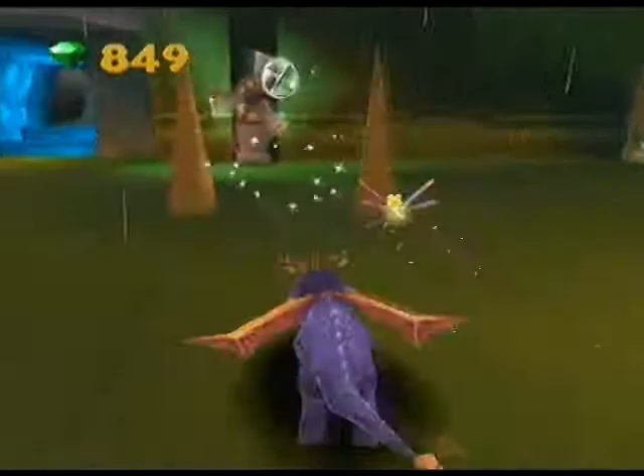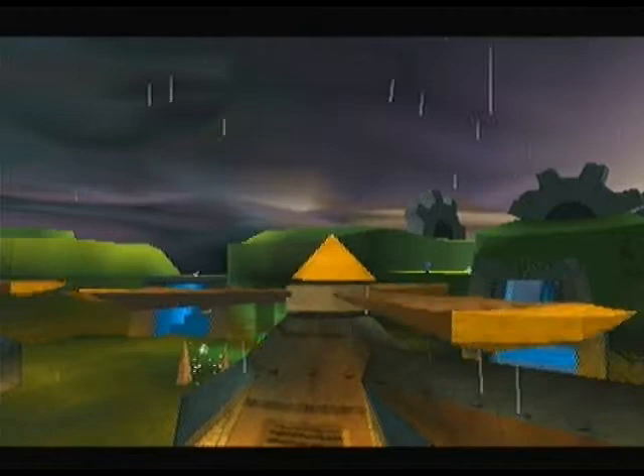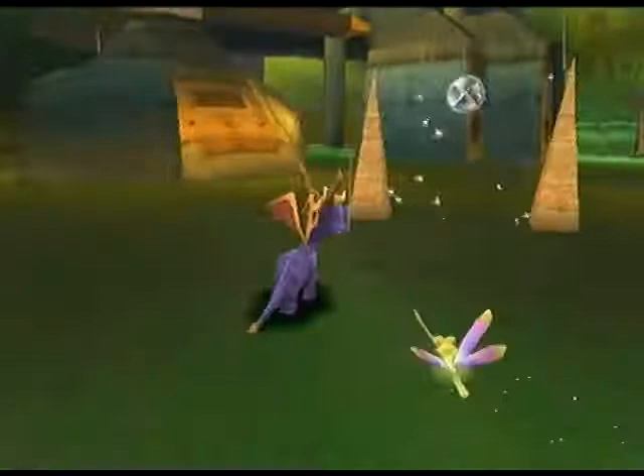Now we've defeated all the enemies in this level so far, so now we can use the supercharge ability to knock down these iron chests and these little windmills. I'm not sure if these windmills count towards the skill point we've been working on, but I'm just going to destroy them anyway. They're part of the level's design so we have to destroy these ones and then press the green buttons behind them by flaming them or charging into them.